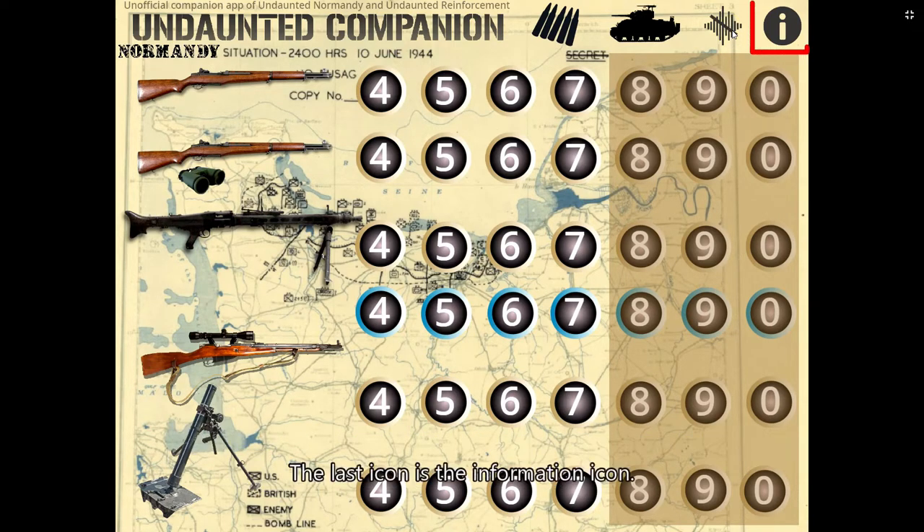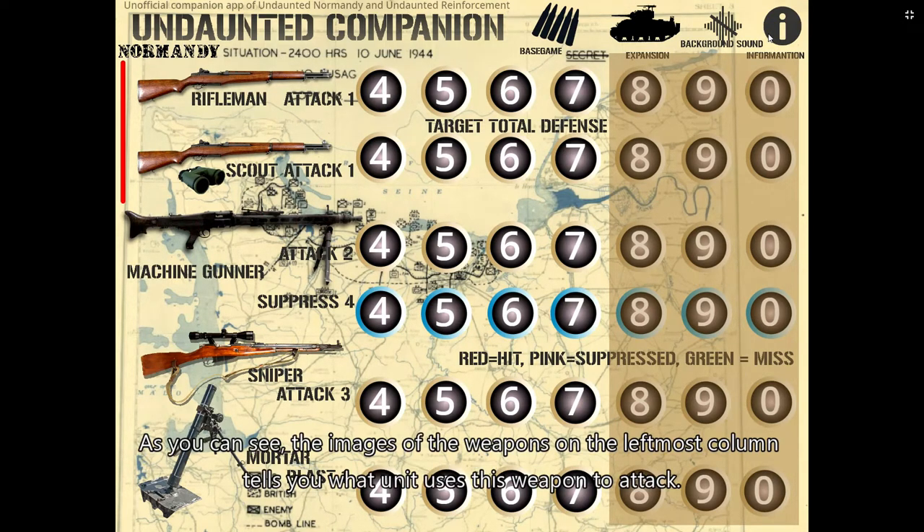The last icon is the Information icon. It can bring out the information of everything you see on the screen. Let's click it now. As you can see, the images of the weapons in the leftmost column tell you what unit uses that weapon to attack.